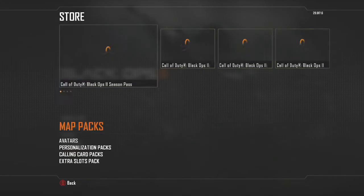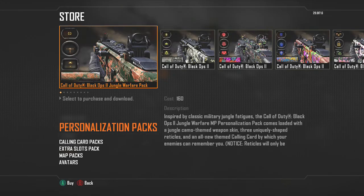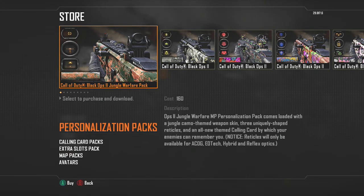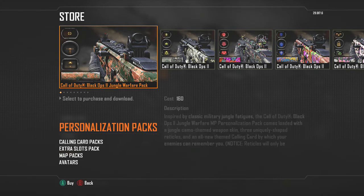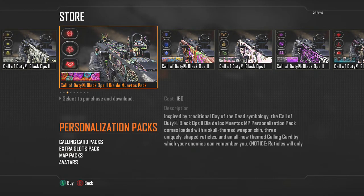If you go down to personalization packs, these are those micro items I was talking about. You can now purchase skins for your weapons — they cost 160 points a piece. Besides the skins you have unlocked for each weapon, you also get new reticles. You can see on the left there's a dollar sign for the reflex sight, there's the ACOG sight, and there's the EOTech sight. Those are going to be available for any of your weapons.